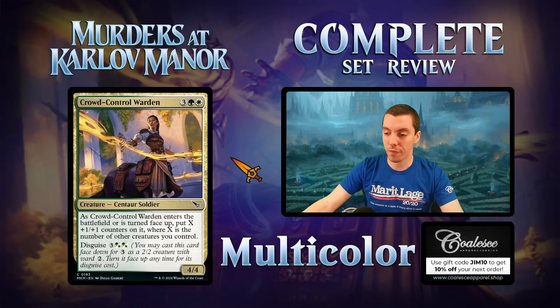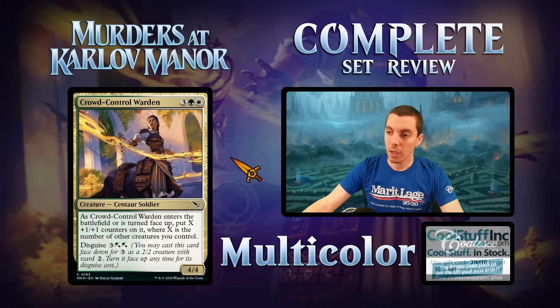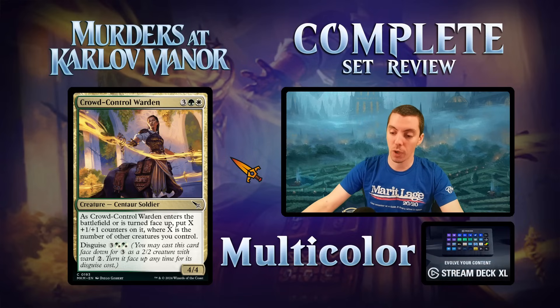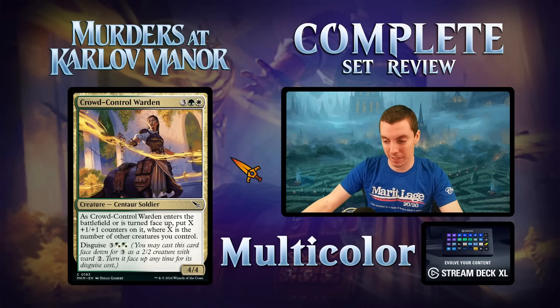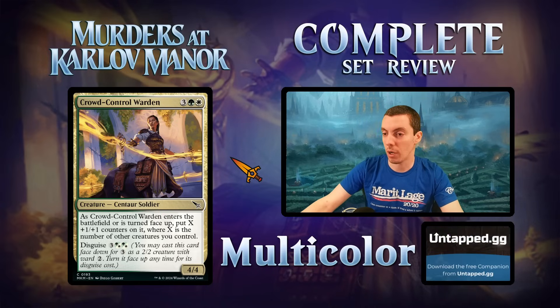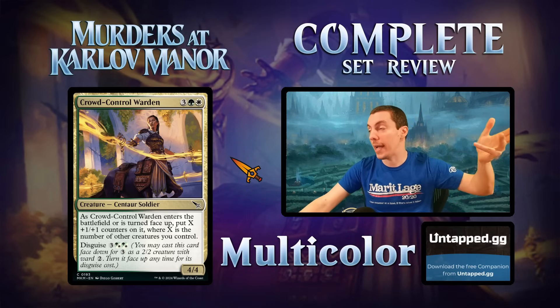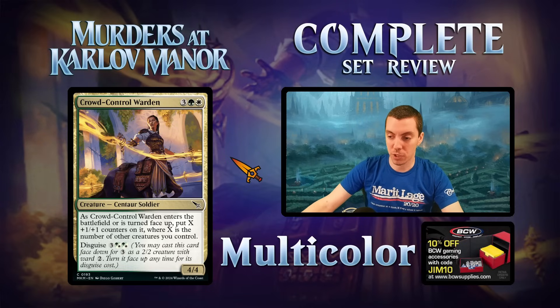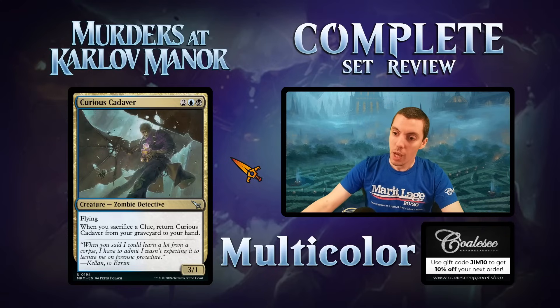Crowd Control Warden — the Selesnya common morph card. Five mana for a 4/4. When it ETBs or flips face up, put X +1/+1 counters on it, where X is the number of other creatures you control. Morphs for five mana, either white or green. Great common — you can hard cast it as a 6/6 or 7/7, or morph it in as a huge creature. Green and white will likely have tons of things in play. It also flips at instant speed, so you can't be blown out. Love it.